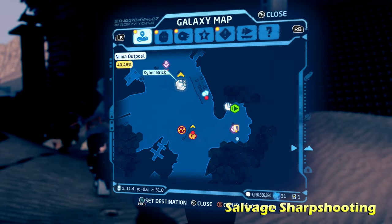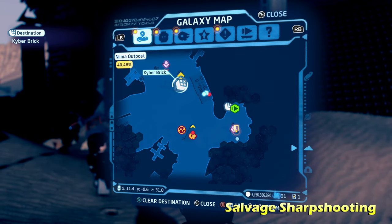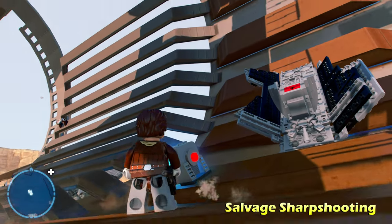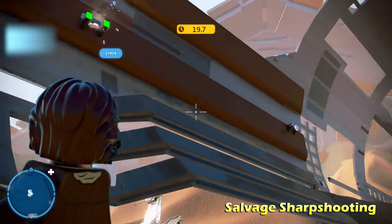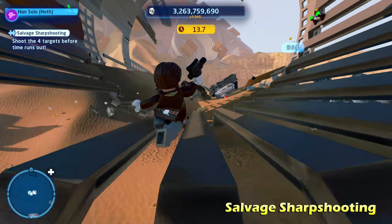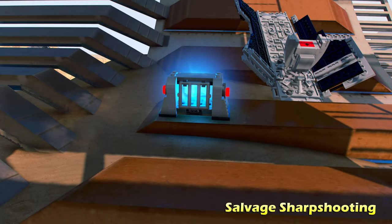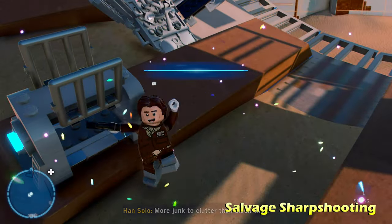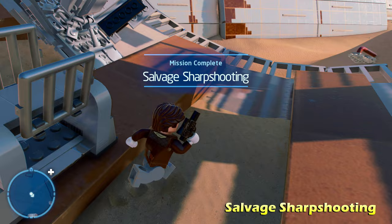Moving right along we're going to do Salvage Sharp Shooting, kind of in the middle of the desert. You'll notice a cage with a kyber brick inside. Look around and you'll notice four targets — the fourth one's going to be all the way down to the left. Once you shoot all four within the time limit, you can collect the kyber brick for Salvage Sharp Shooting.